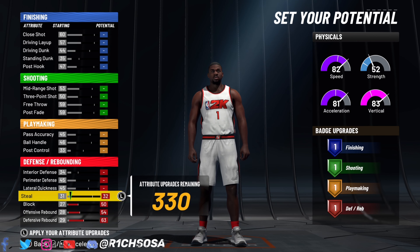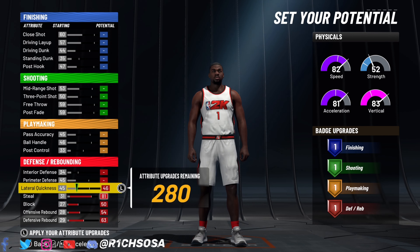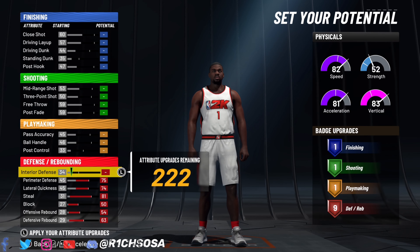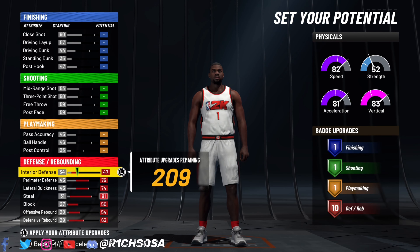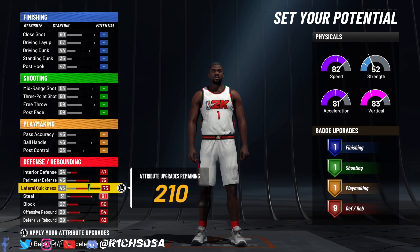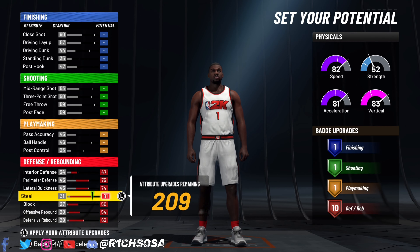Let's get started with what we're going to be able to do on the defensive end. As you can see, I'm going to max out my defensive rebound, offensive rebound, block, and steal. Then I'm going to max out my lateral quickness, go with 75 perimeter defense, and put my interior defense to a 47. Right there we're going to be able to get 10 defensive badges.